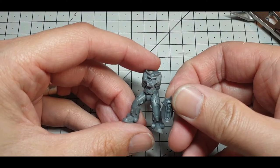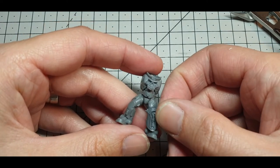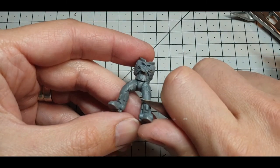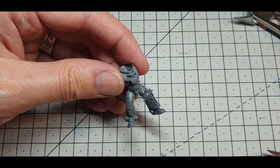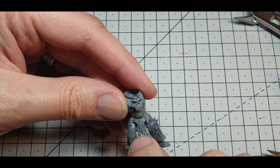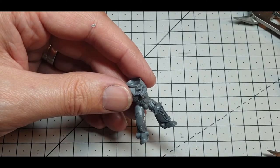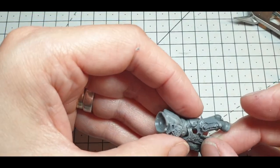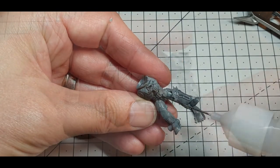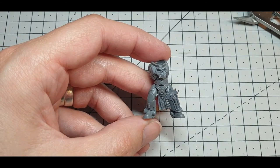Next we're going to take the Lord Relictor's shin plate — I've already cleaned the bottom of it a little bit from test fitting — and drop it onto this leg, which just involves trimming a little bit off to make it fit nicely. Finally, before I stick this model onto a base, I'm going to drop this tabard just behind him here — it's going to fit just behind nicely. So that's some of the main parts done; we'll get him stuck onto a base, stick his other shin pad on, and then get to work on his arms.